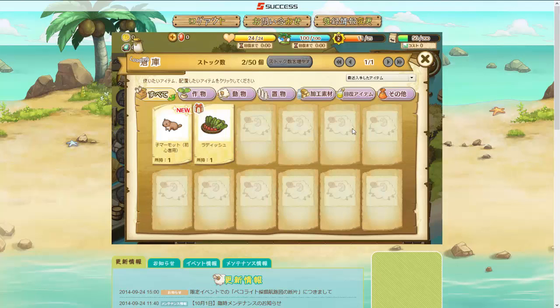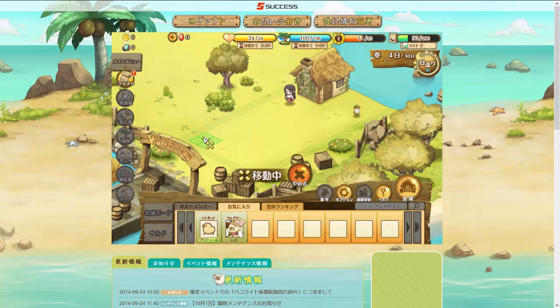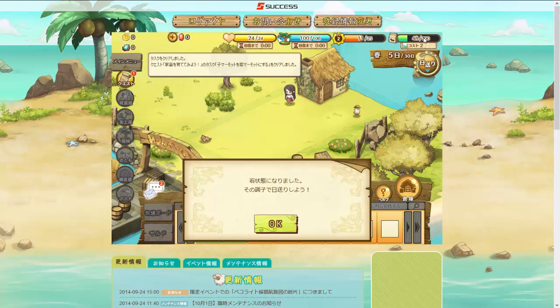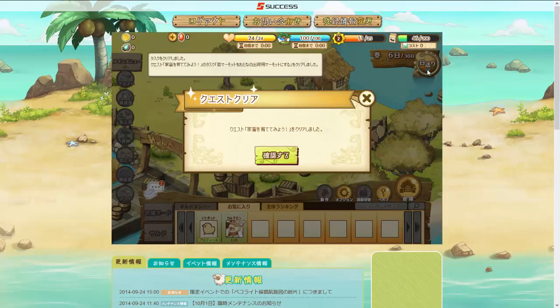Now take the marmot and use it, then place it out on the farm. There's not much else to do now but wait for it to grow up. As long as we have fodder, it will eat when we skip the day. Right now the cost says two — this marmot eats two fodder every day. Let's skip the day — you can see it went down to 48 because the marmot ate. We're just going to keep skipping until it grows up, and there — the quest is complete, it's grown up.